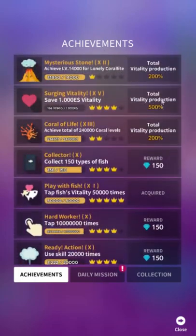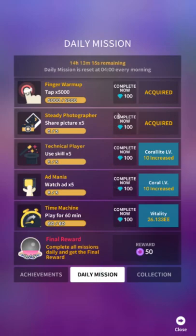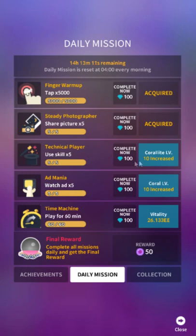This trophy menu is extremely important. When you get achievements in Abyssrium it increases your vitality production and gives you gems. The daily mission is super important — one of the most common mistakes I see people making is not doing daily missions. It gives you 10 coral levels for all coral basically for free. The vitality rewards aren't great but getting these pearls is very important. Note: this interface requires you to be online — the game is nearly unplayable offline at this point.